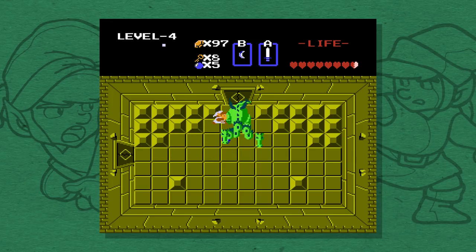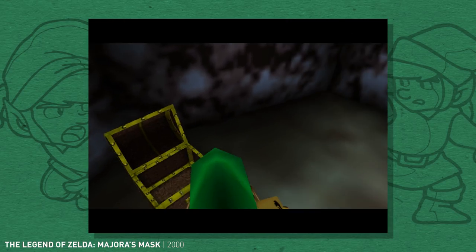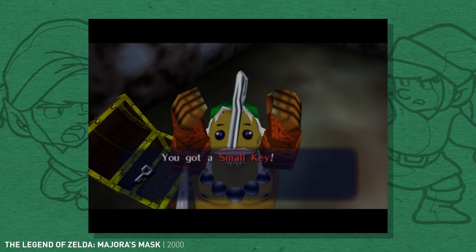Ultimately, Zelda dungeons just work best as self-contained spaces, so the change to restrict a small key to the dungeon where you found it was a good decision.